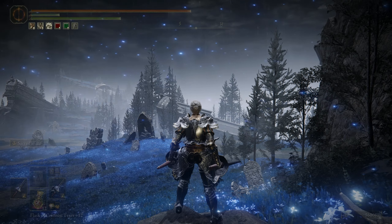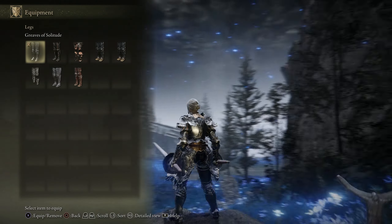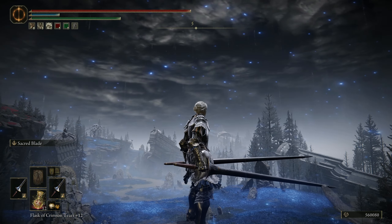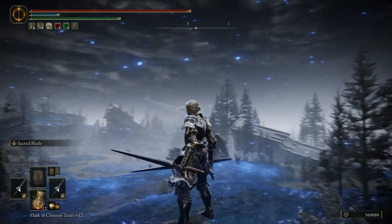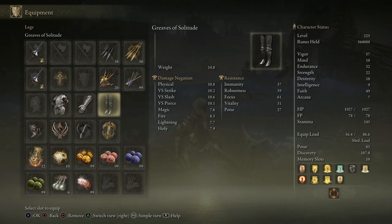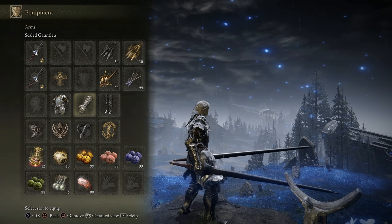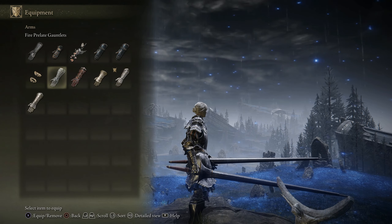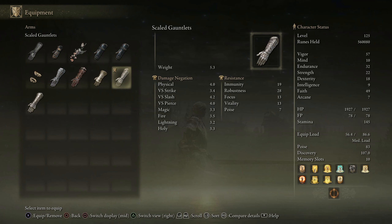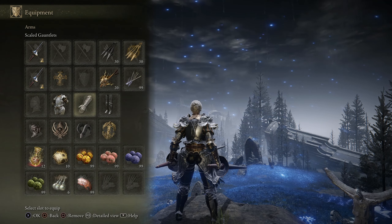For the legs I'm using the Greaves of Solitude. I think they go well with this armor — they're not the same color but they're both kind of grayish silver, so it complements it nicely, and the legs actually have really good stats. For the arms I'm going with scaled gauntlets instead of the Gauntlets of Solitude, mostly because I'm getting something lighter on my arms, but I'm still able to meet the poise breakpoint I want, which is 89 poise.